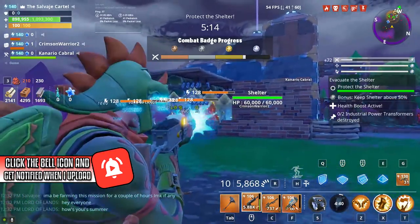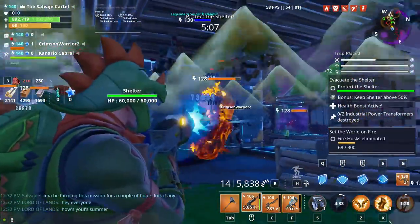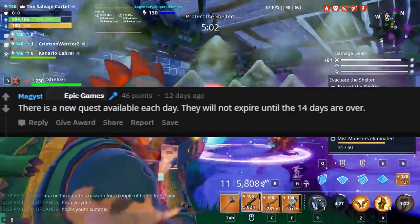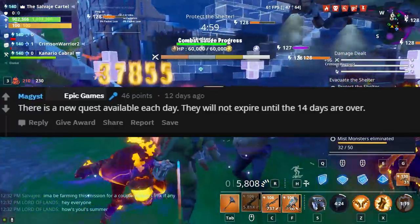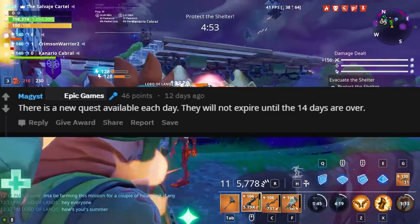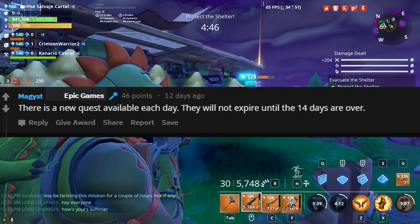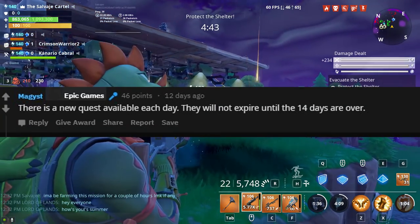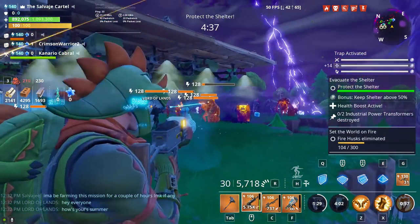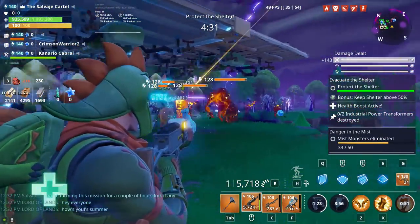The only way to obtain the Boom Bow is to complete all 14 quests for the 14 Days of Summer quest line. Magus, the community manager for Fortnite Save the World, said that the quest line will be available up until the last day — it's probably going to be available for 15 days, after which it will expire. I'm going to put a screenshot on the background so you guys can see his comment. I absolutely recommend that you don't wait until the last minute or day 15 to do the quest line.